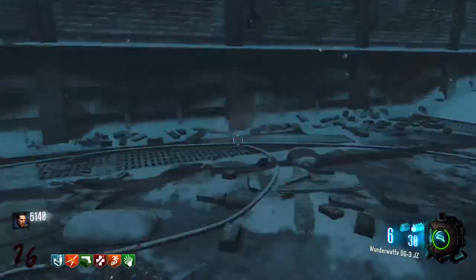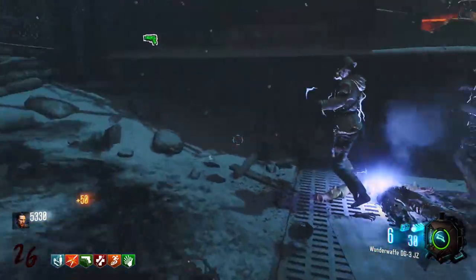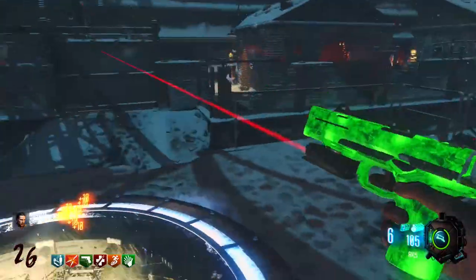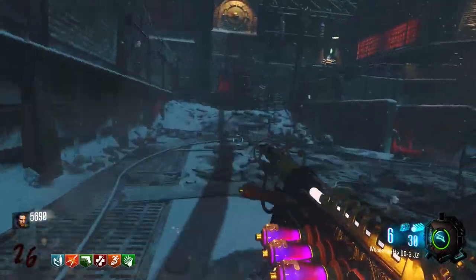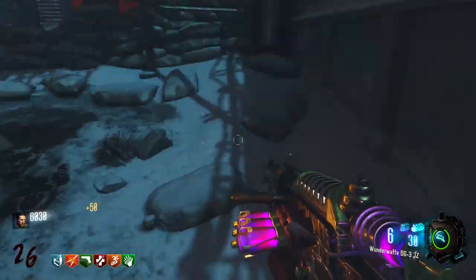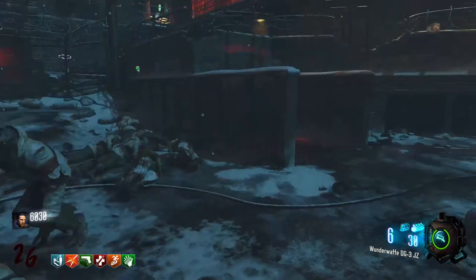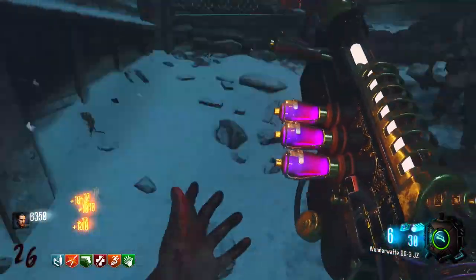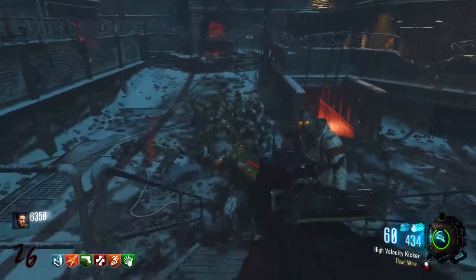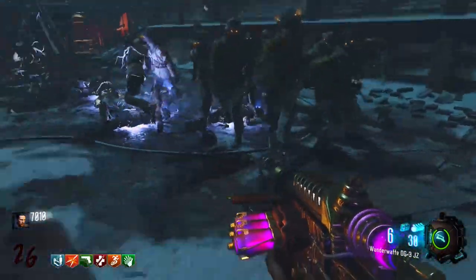The Giant in Black Ops 3 Zombies is genuinely one of the most overlooked and underappreciated maps in all of Call of Duty Zombies history. It also lays out a really nice set of blueprints for how remasters should be handled in the future. Today I'm going to make a case for why the Giant is one of the most well thought out and executed maps in Black Ops 3, and why it's in its own pocket but does something really well.